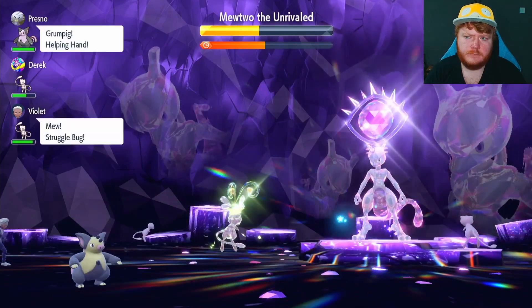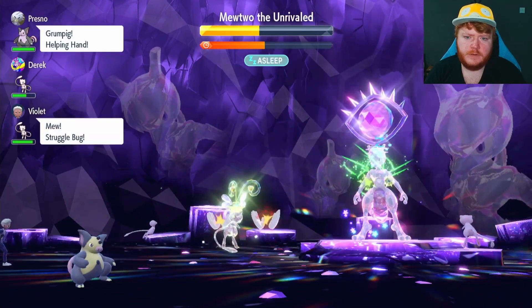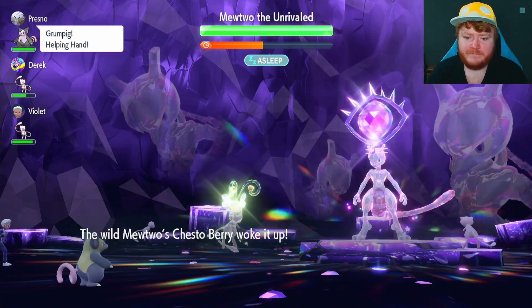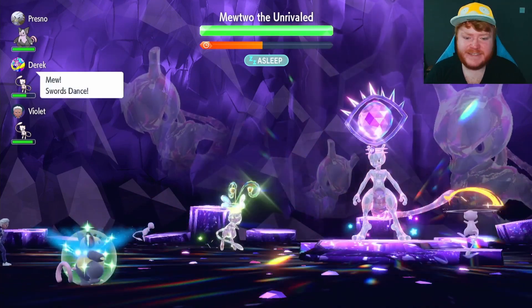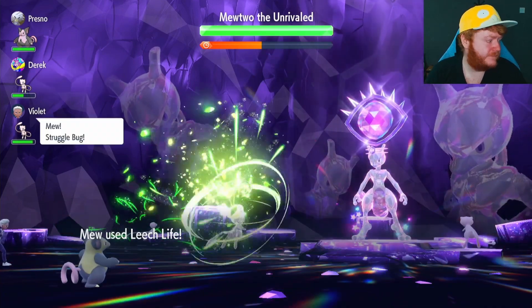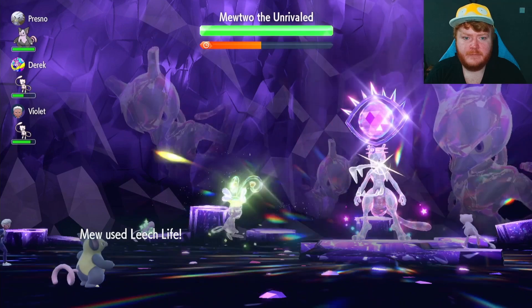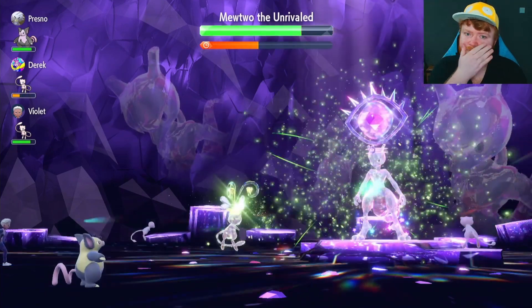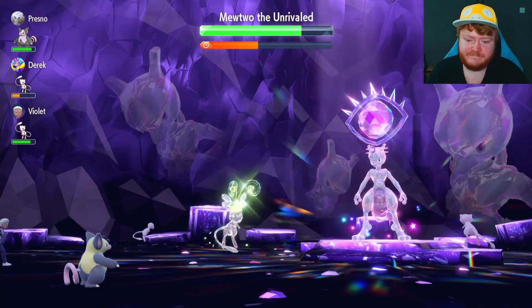At least that's what you think — then Mewtwo uses Rest, and its health goes all the way back up to full, but luckily it's asleep. At least that's what you think. And then it's holding a Chesto Berry, so we've got to take on a full Mewtwo again. We have 6 PP left and a Dream, so we do start attacking — not doing that much damage, but we do have Helping Hand, so that could just push us over the edge and make it enough to win.